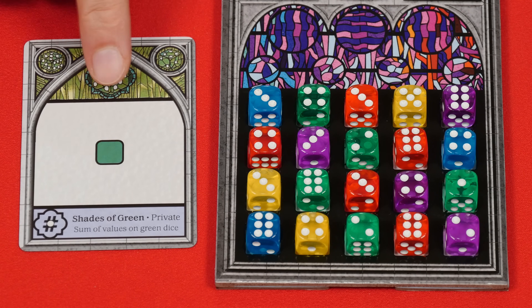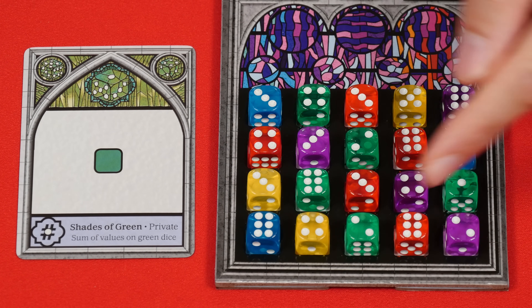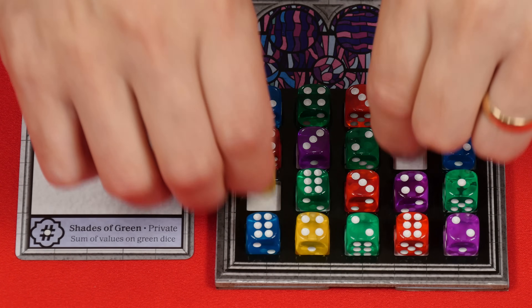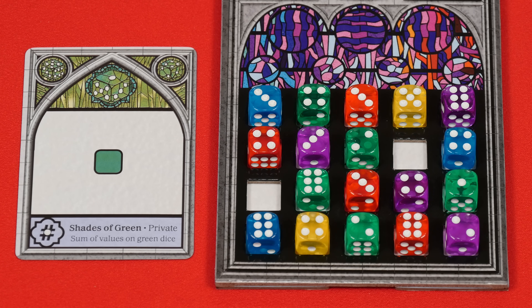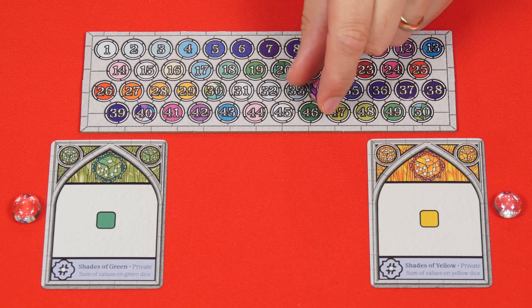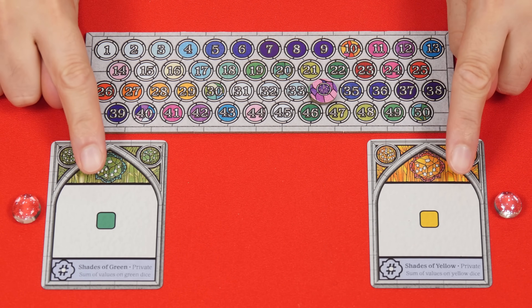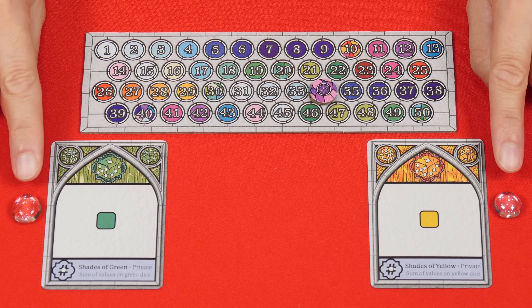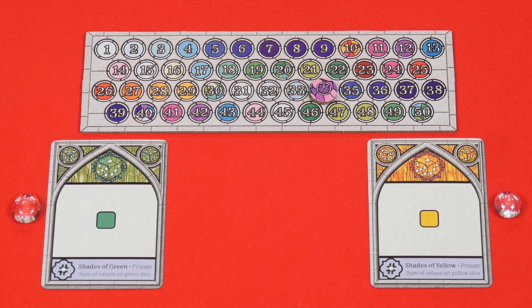Now reveal your private objective and score points for it as well. This says that I sum together the values of all of the green dice within my stained glass window and add that to my total score, so in this case 15 more points. Finally you remove one victory point for each open space within your window. For example if I hadn't had dice in these spaces then I would now subtract two points from my total. The person with the most points wins. In the case of a tie, the tied player with the most points from their private objectives wins. If still tied check for who has the most favor tokens left. If still tied the player seated furthest from the first player in clockwise order during that final round is the winner.